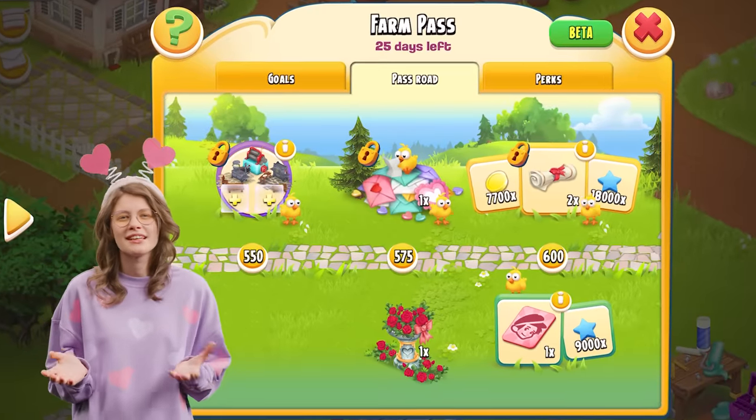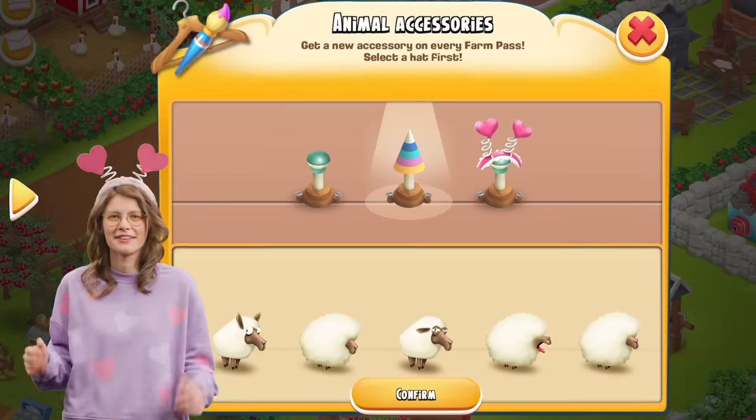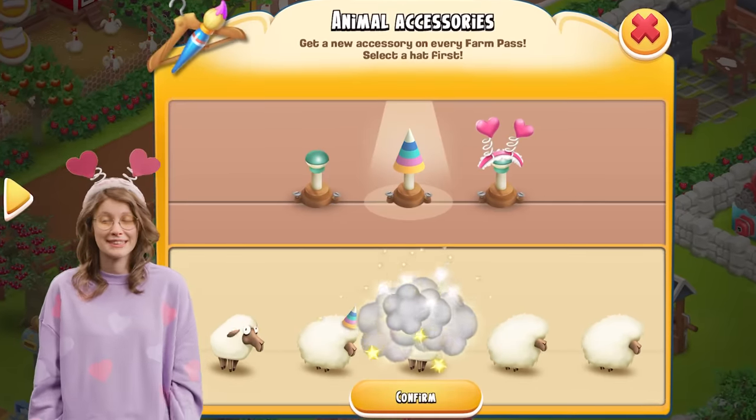This month, your farm will be blooming with love. We've got everything, from the love letters decoration to the delightful Valentine's Heart Band for your animals, both of which you can find in the Farm Pass. Oh, and luckily we found something that got lost in May last month — a new party hat! Don't miss it in the free pad of the Farm Pass this month.